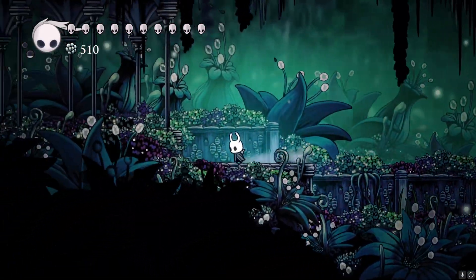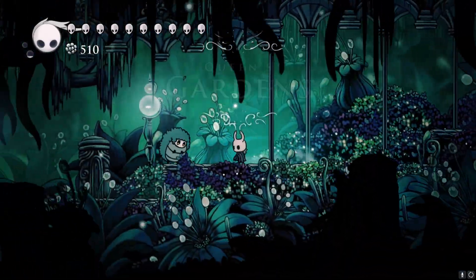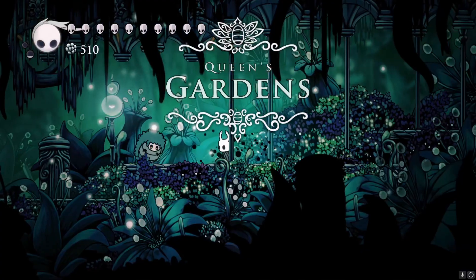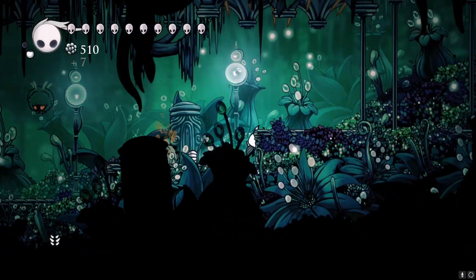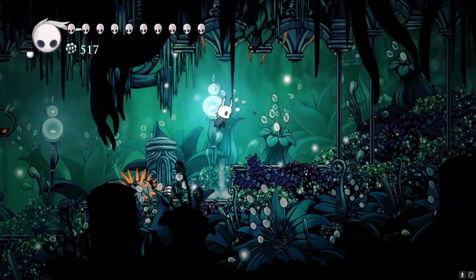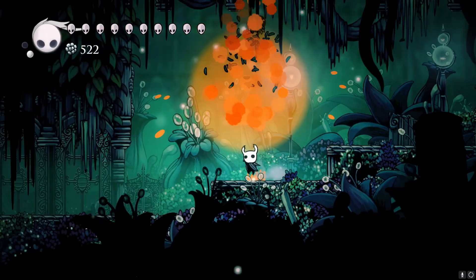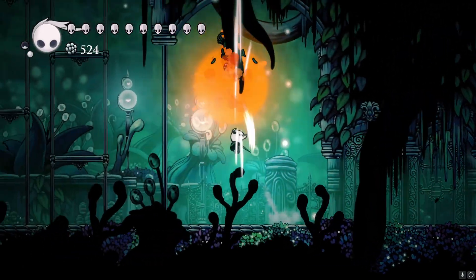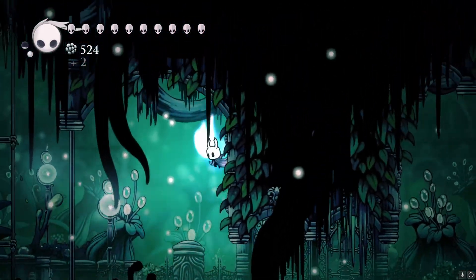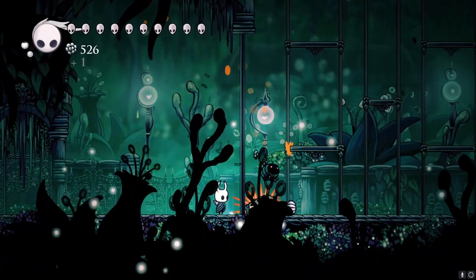This is a very nice area. You remember Greenpath, which is fully overgrown with trees and stuff — this is even more overgrown because it's full of flowers and plants and beautiful things. There are some story progressions we'll make. Talking about new enemies, there's one here already — they're a different version. When they die they get turned up, so if you go near them you'll get damaged, but you can kill them very easily.